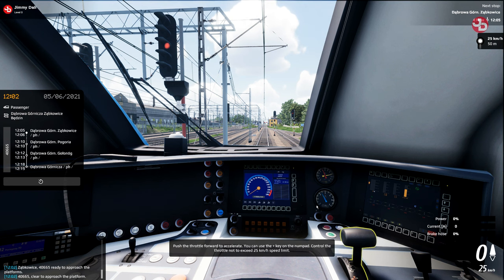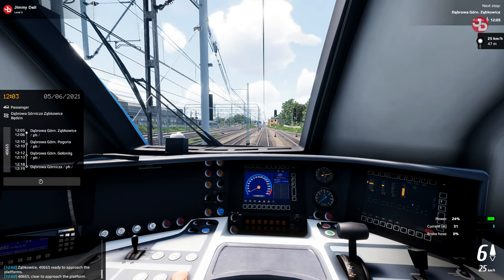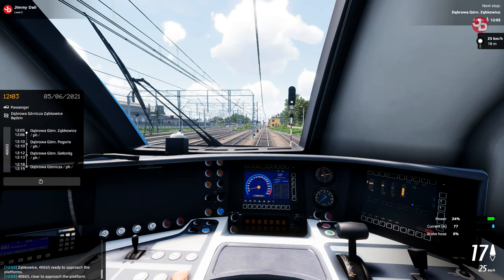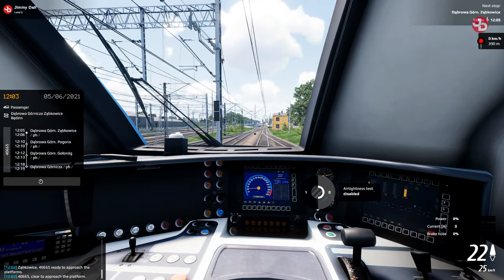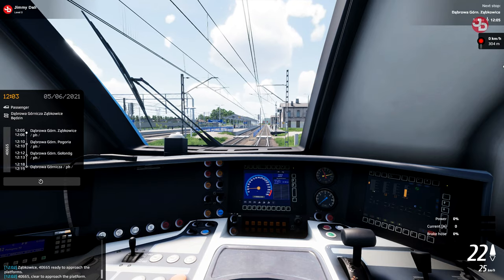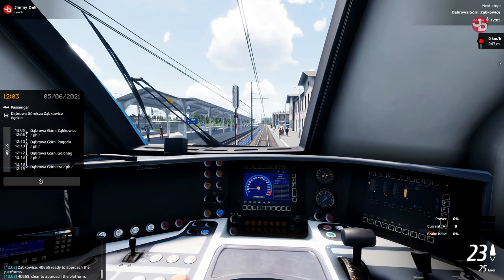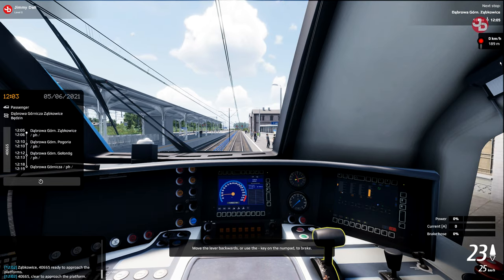Actually, I remember using it in the tutorial — you can use the numpad to control it. Don't exceed 35 kilometers per hour speed limit. Well, at least we're getting a distance marker now. I had a guy telling me how to do it. Alright, I'm going to find out how to use cruise control. It's a safety feature, and it's also convenient — instead of messing about with levers, you can just press the button or use the minus key on the numpad to brake.